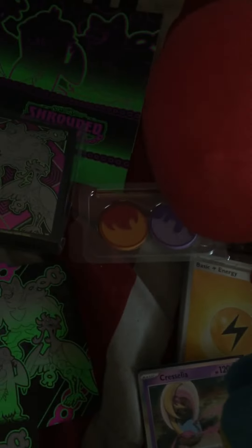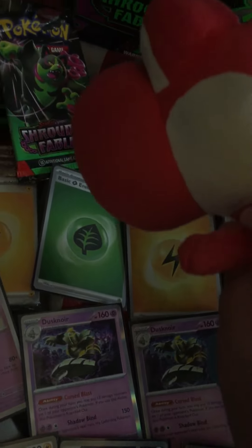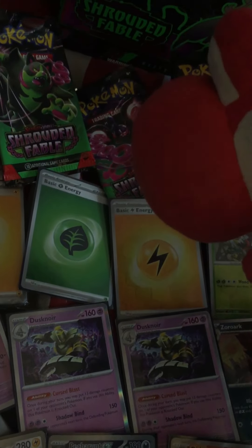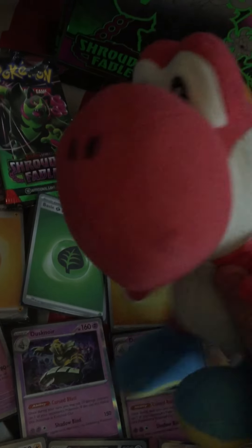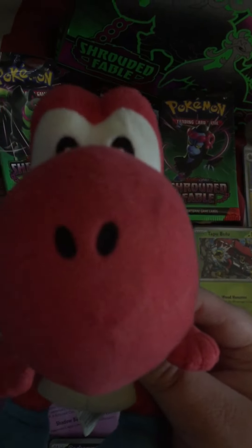We got some dice, a burn and poison counter for competitive play, and they also gave us another pack of energy cards, which is pretty cool. For the holos, the leaf and electric type energy cards — since they're holo, I like how they added a little holo effect to them.